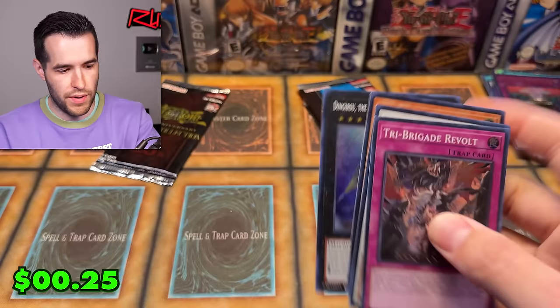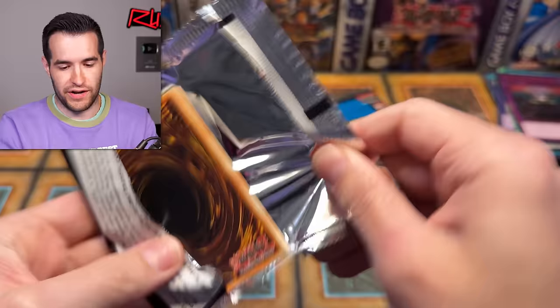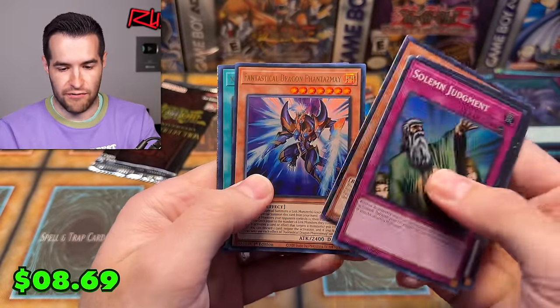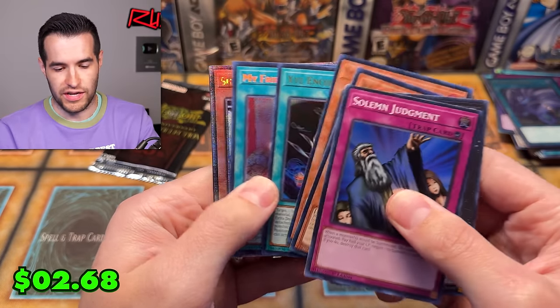Artemis, the Magistice Moon Maiden, Collector Rare. Opening these two Rarity Collection 2 packs and then ending with an Ash Blossom Quarter Century over on Rarity Collection 1. Solemn Judgment, Twin Twisters, Rescue Cat, Fantastical Dragon Phantasma, Xyz Encore — Xyz Encore actually needed a reprint, I think. Silent Swordsman — let's do this like a Rhyme Style opening.